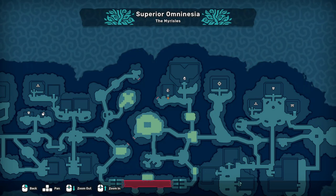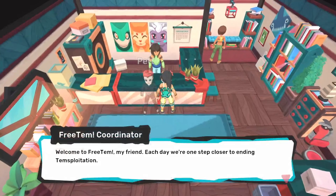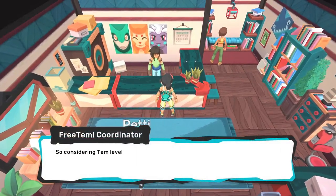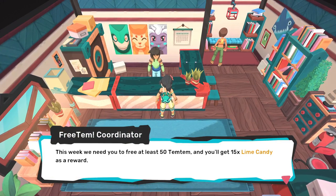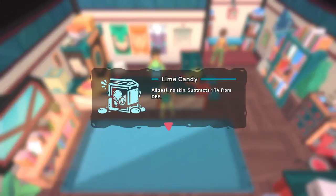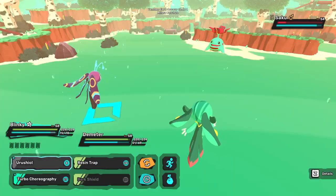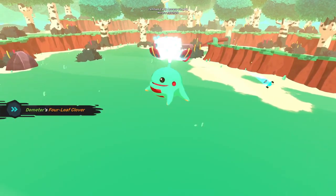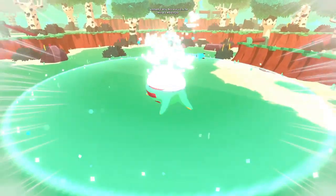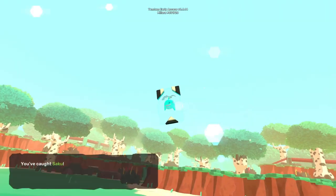Another weekly quest is Free Tem. You can access this quest in the Free Tem Organization building, which is next to the breeding center in Omdinesia. Free Tem rewards you with Pansuns for every Temtem you release that week, up to about 400 Temtem. The maximum amount of Temtem you get rewarded for changes from week to week. The amount of money you get depends on the Temtem you release — higher level Temtem are worth more, and Temtem that have a lower catch rate, meaning they're harder to catch, are also worth more. You'll also get more rewards after you hit a certain threshold of released Temtem.